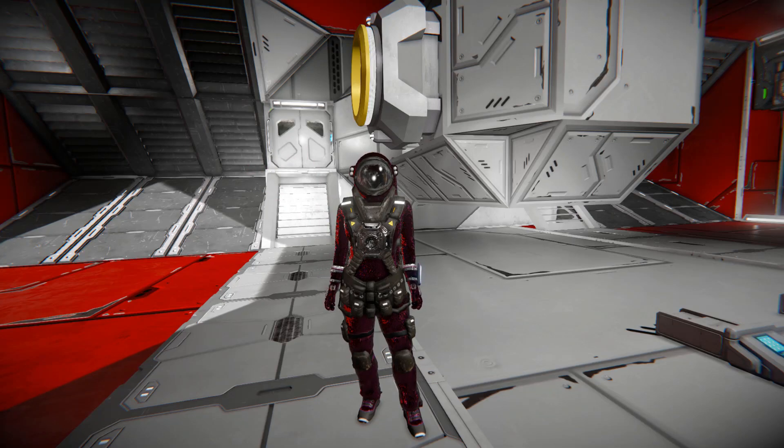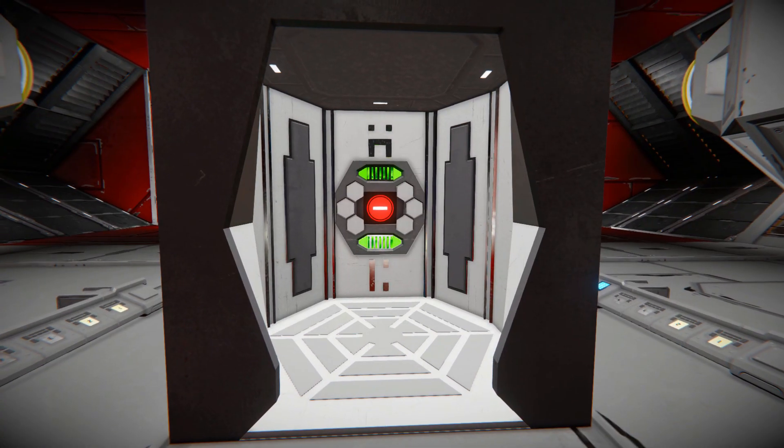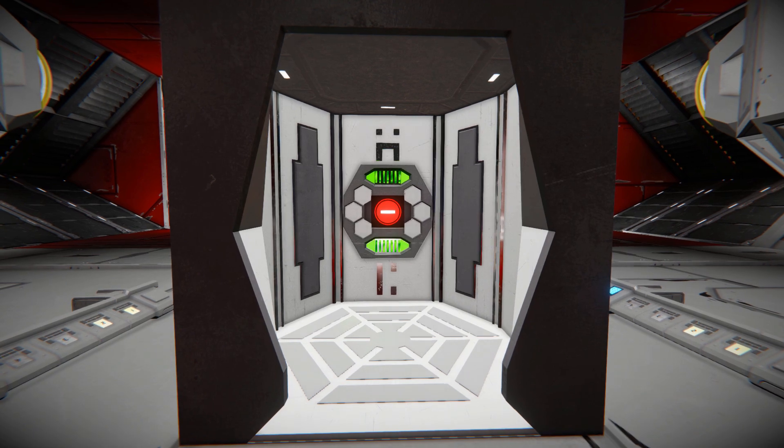Hello and welcome back to another Space Engineers mod showcase video. In today's video we're looking at another very useful mod called the Atlantean Transporter. This is a single grid transportation system where you can move from one place to another, click a button, and it's very safe to use.